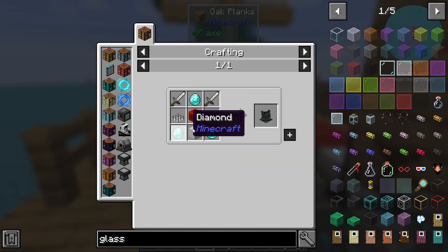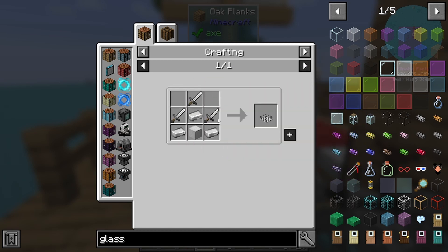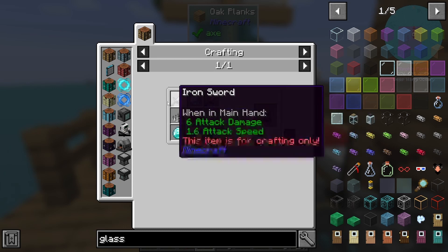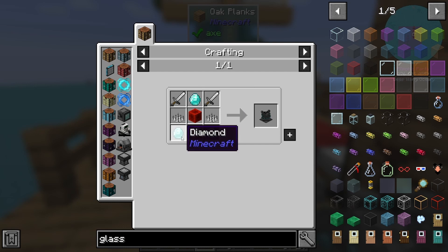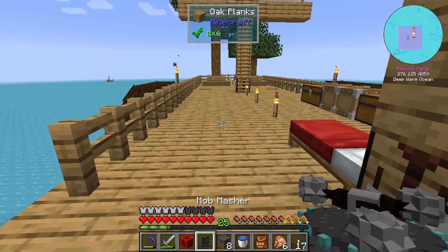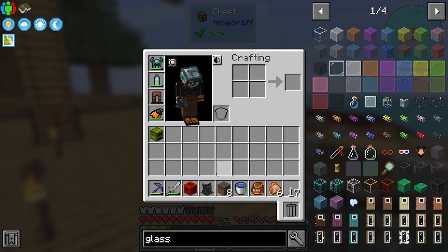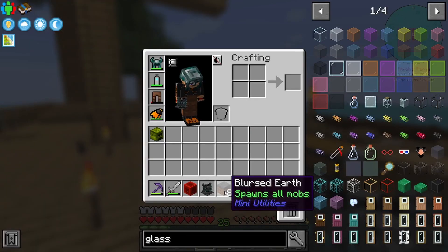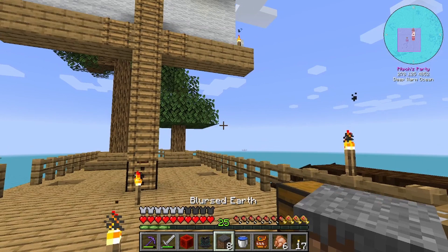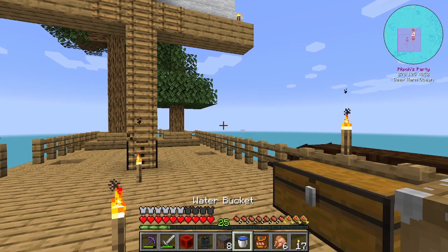I spent a couple of diamonds on this mob masher - it's two iron blocks and then all these extra iron, basically two, four, five plus nine so there's a lot of iron in it. I've got the block of redstone to put underneath to power it. We could probably use a lever, but once we place this down we're probably not going to turn it off again. If the blursed earth is exposed to any light it turns back into dirt, but someone said in another video you can just chuck some water on it.